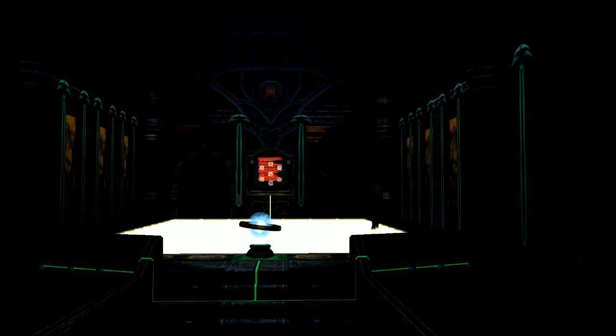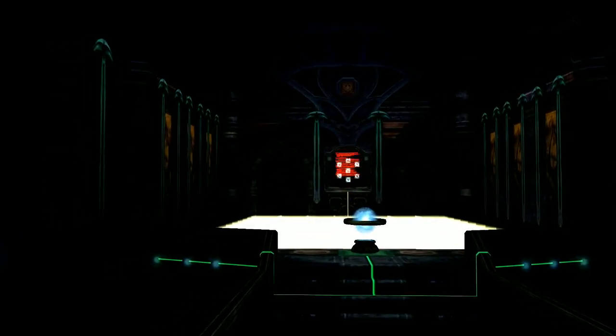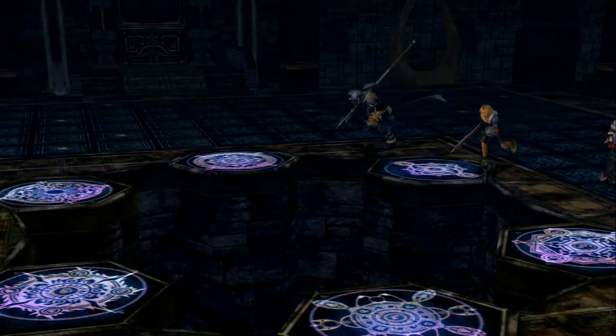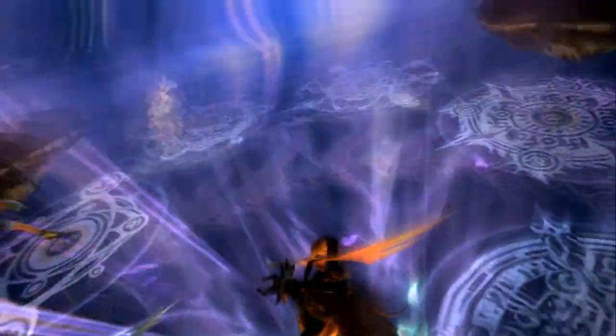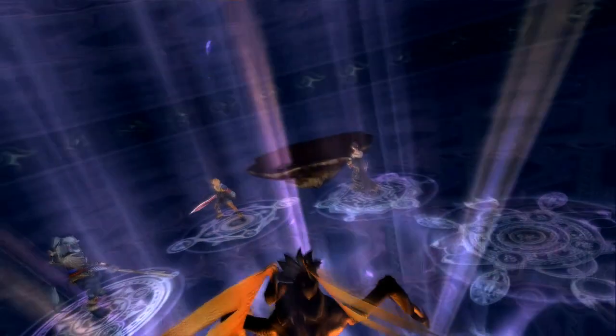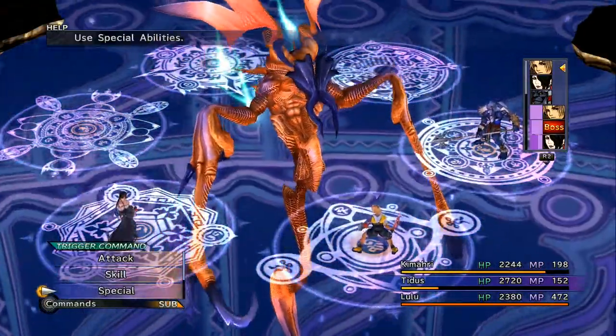A save sphere. Better save. Uh-oh. Look at this dude. Weird-looking motherfucker. All right, what should we do? First thing we're gonna do is cast Haste, like we always do.